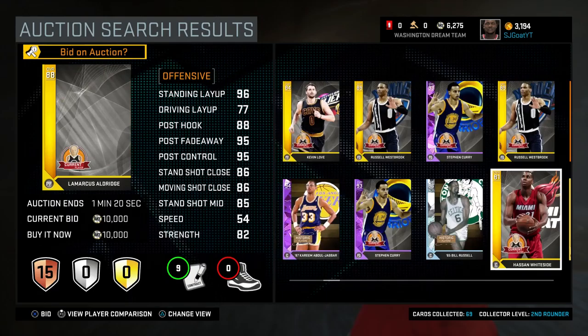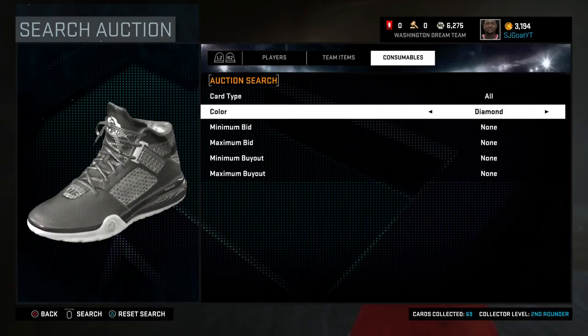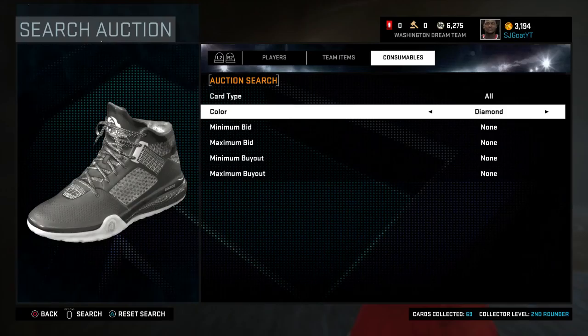I have a lot of topics today, so I'm going to try to go through them as quickly as possible. Starting with how to fix NBA 2K17 MyTeam: you have to fix the auction house. First off, make it live. Don't do the 15-minute intervals — people can just be spamming refresh like they have in Madden.